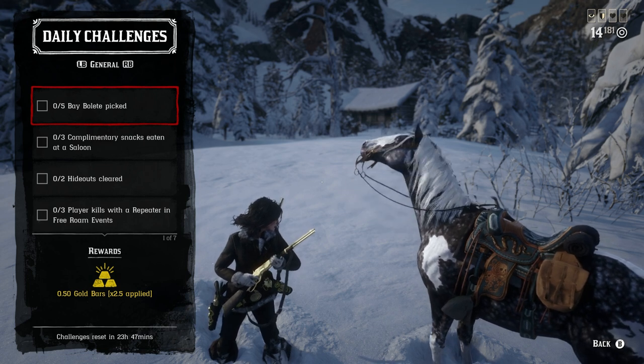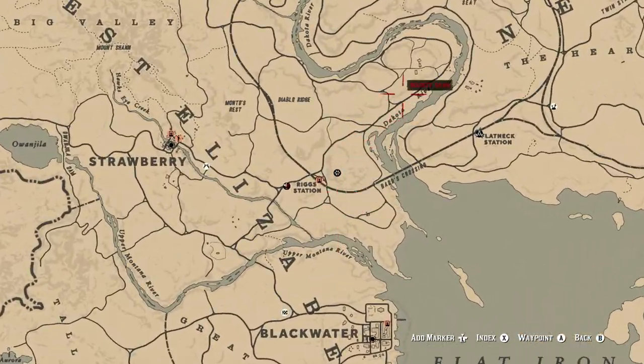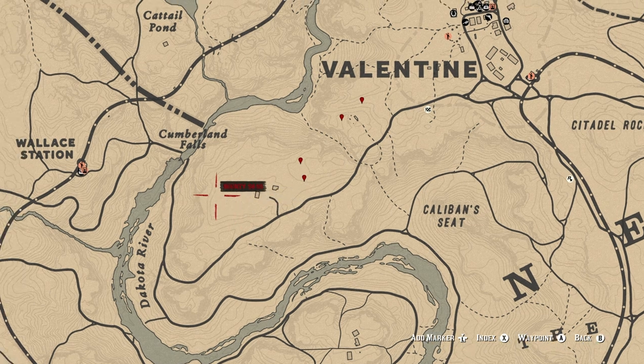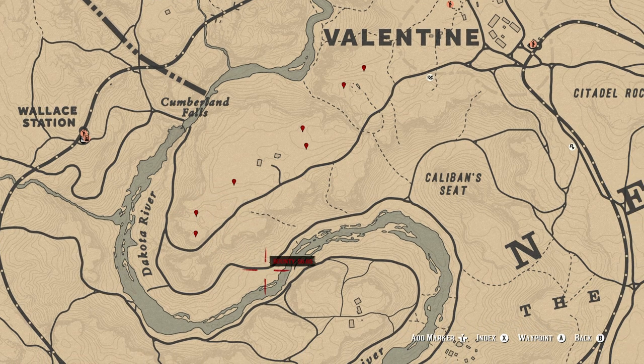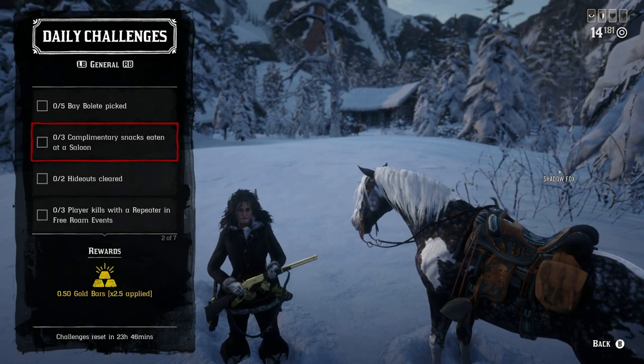I'm going to show you on the map where I like to go for the bay bullets — this is found just outside of Valentine. My go-to location is over at Downes Ranch. You can find some around there and a little bit north of that, right behind a shack over here, and a couple that are really close to the left. That's about seven different locations. If you need more, there are some further out, and a few more closer to Valentine up in this area as well.